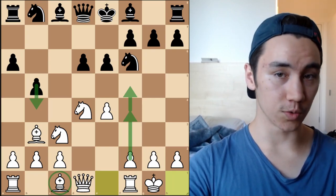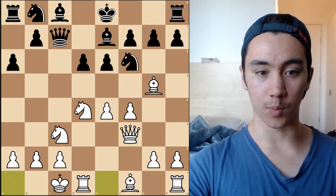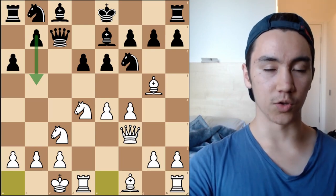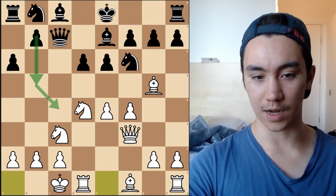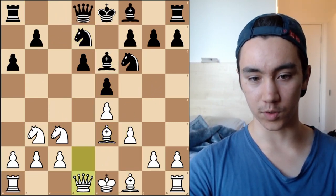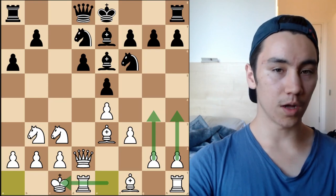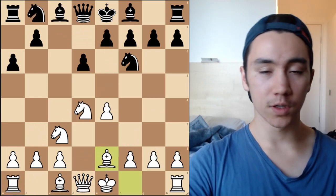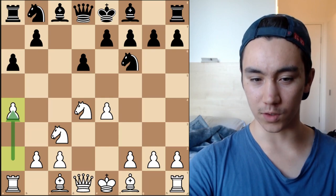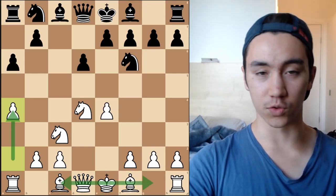Other variations where White can castle long: the Bg5 line, where White castles long — perfectly fine — and Black can try the b5 push, but they have to time it precisely. The Be3 line is also a very playable variation with long castling, and White can go g4, h4. In more positional lines like Be2, you're always going to be castling short. With a4, again you're not going to castle long because that just weakens the queenside way too much. So in those positions, White is always going to castle short.